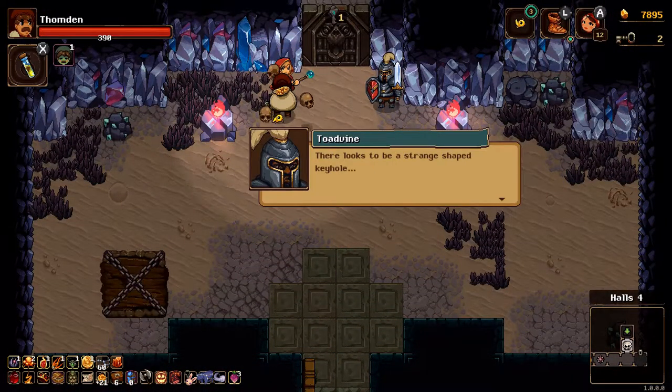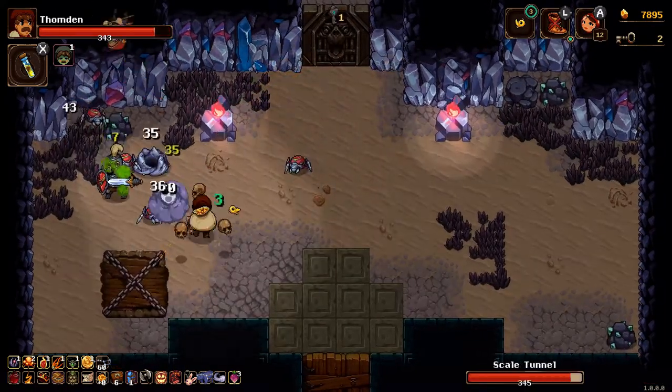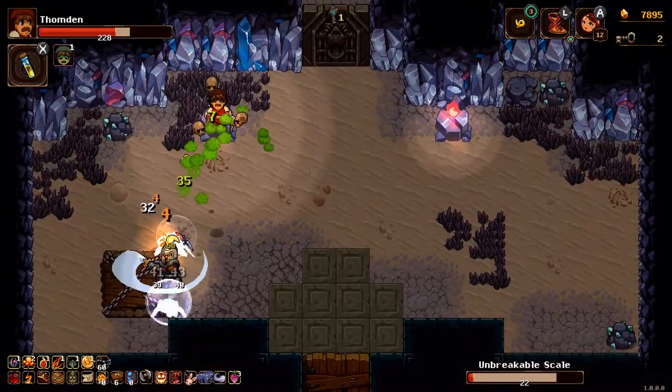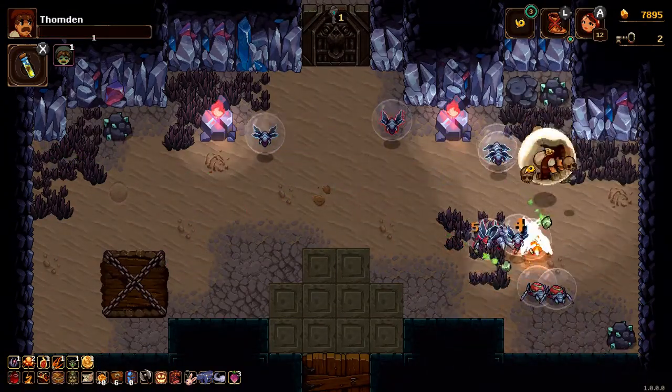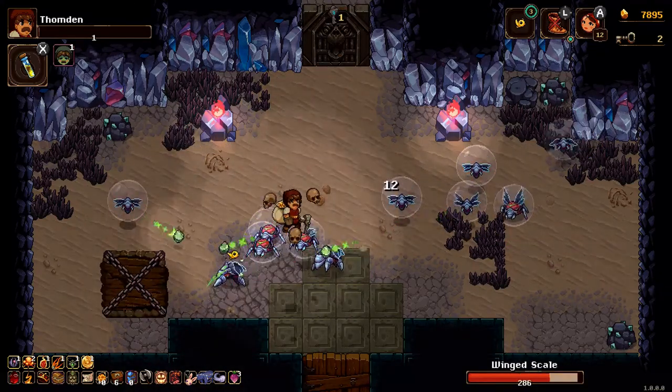I talk to a priestess and a knight who are guarding a gate. All of a sudden we are being ambushed by a swarm of insects, but we fight back. The swarm is relentless though, and suddenly I find myself fighting alone. I've been so preoccupied with the enemies that I don't know if my makeshift allies managed to escape or perish, but nevertheless I am alone against the swarm — and suddenly I am not so invincible anymore.